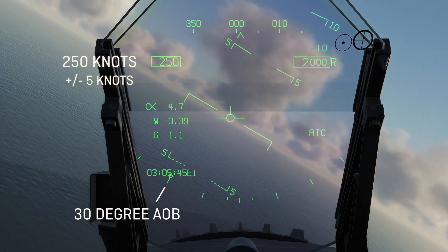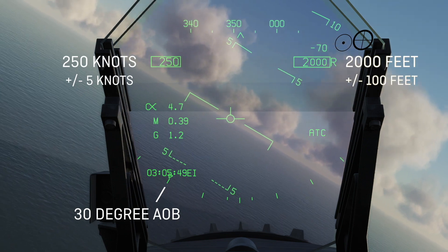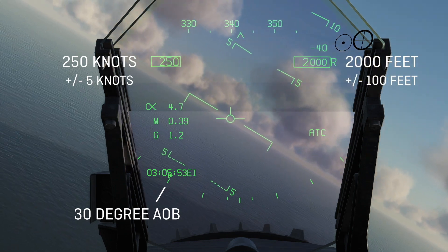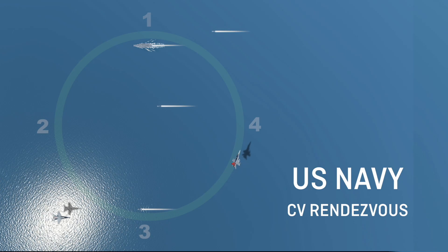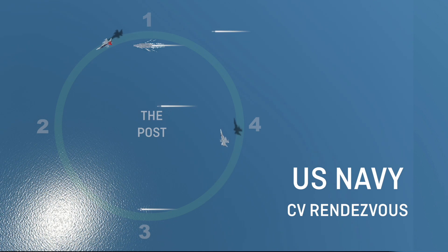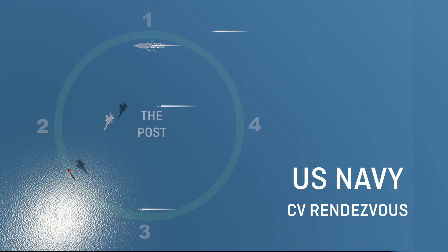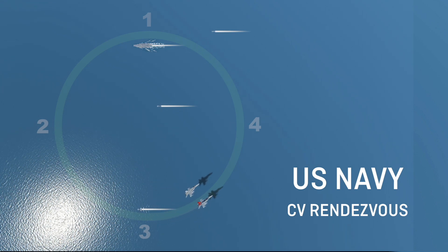We highly recommend flight leads to utilise barometric altitude hold and auto throttle control when orbiting the stack. Standards are plus or minus 100 feet of altitude and plus or minus 5 knots of airspeed. Once visual with your flight lead, you may cut across the circle and head for the post to establish yourself on lead's bearing line. You must remain at your assigned altitude throughout the join to ensure safe separation from other formations in the stack above and below you.